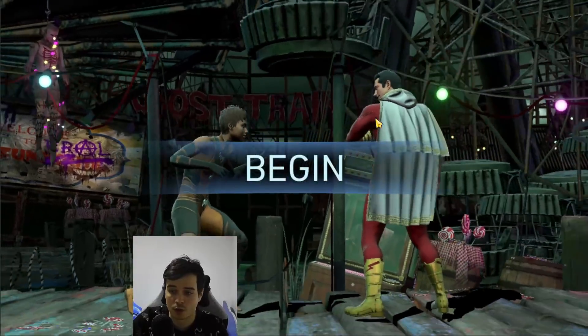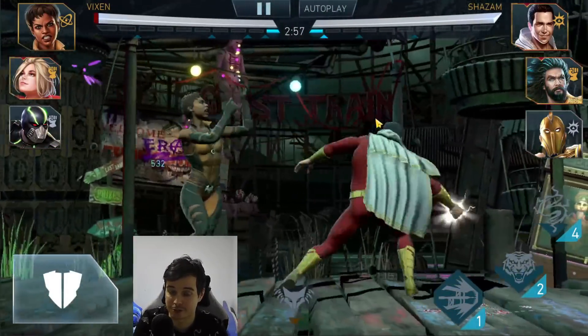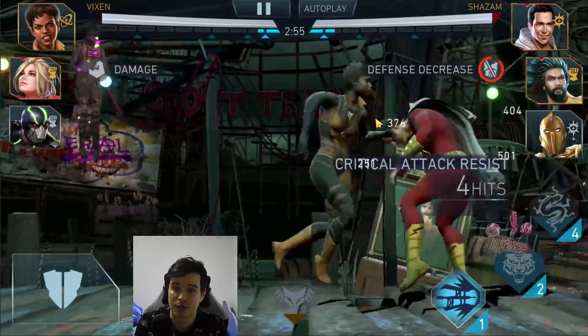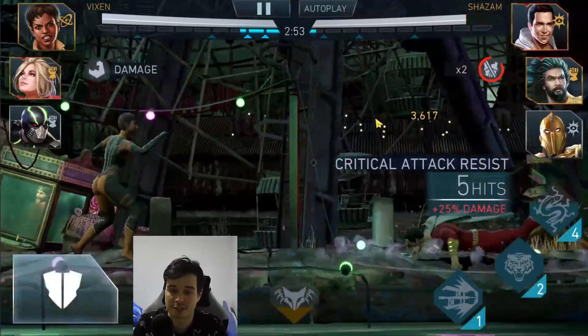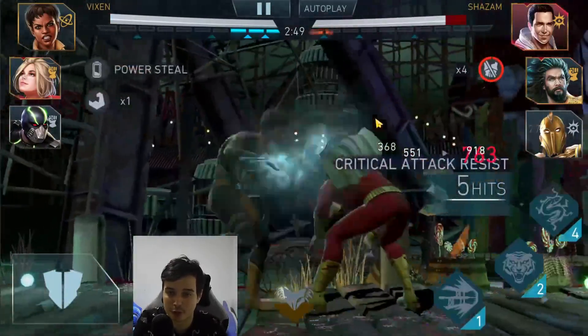I messed up the audio again, so we won't have any audio for the fights. I'm very sorry, guys. So yeah, we're going to use Bane here, because she's missing some crit chance and some damage on basic attacks in Power Girl, to give her a little bit more power generation.